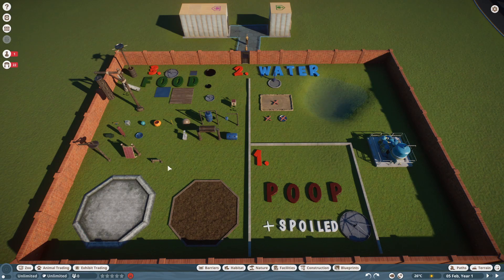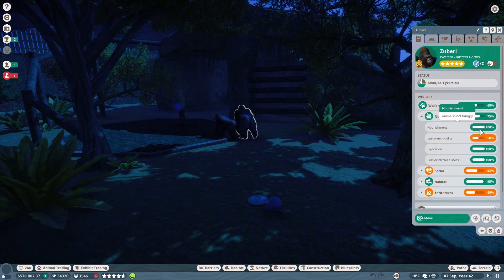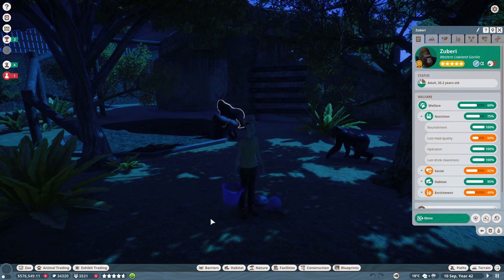If there is zero food in the entire habitat, keepers will stop and make sure there are no hungry animals. A hungry animal is any animal whose nourishment stat is below 100 — once it drops below 100, the animal is considered hungry. This is the last condition the keeper checks before they fill the food.